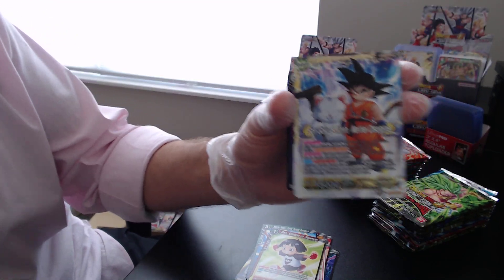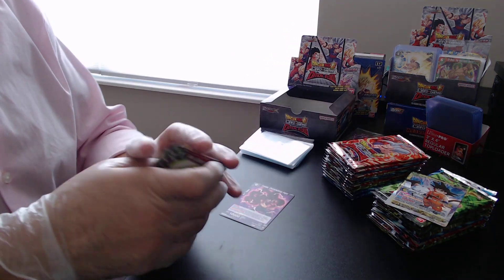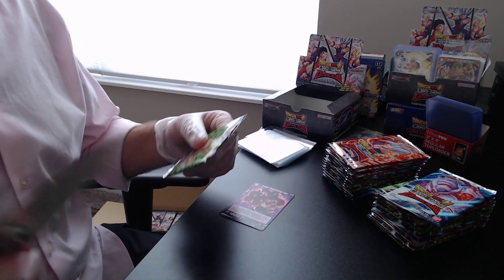For our first foil we have — oh, Sun Goku and Corrin. It is just an uncommon here on the side, and just a regular rare. If you missed the last video, what you're going to notice is I'm going to sleeve every foil.